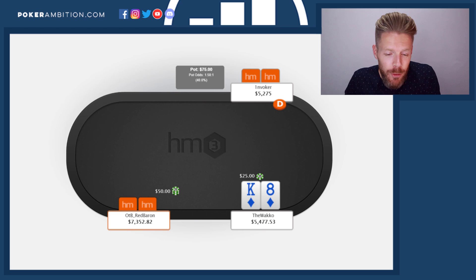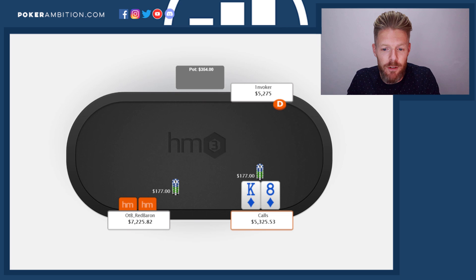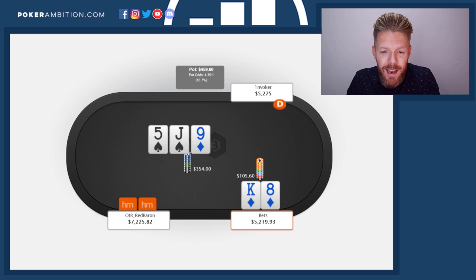The first hand we're going to start off, and we're going to try to bluff OTB Red Baron using dunk betting strategies. We decided to limp in. We face an ISO and I decided to call from the small blind. The flop is a nine, a jack, five. And I decided to lead out flop.